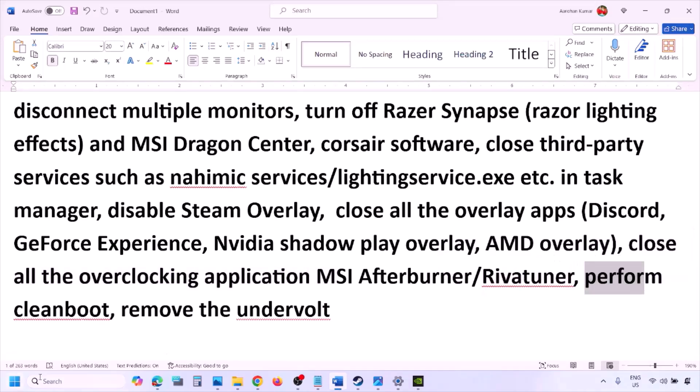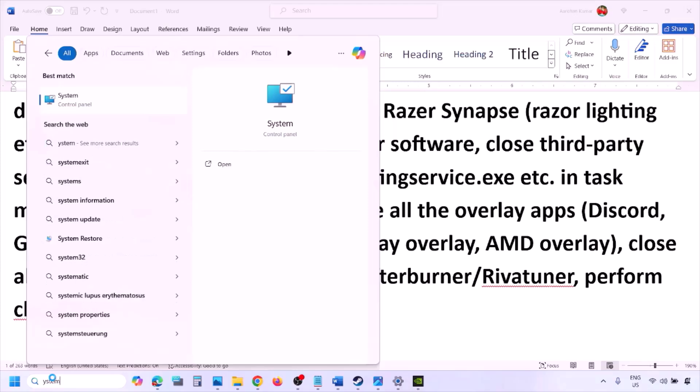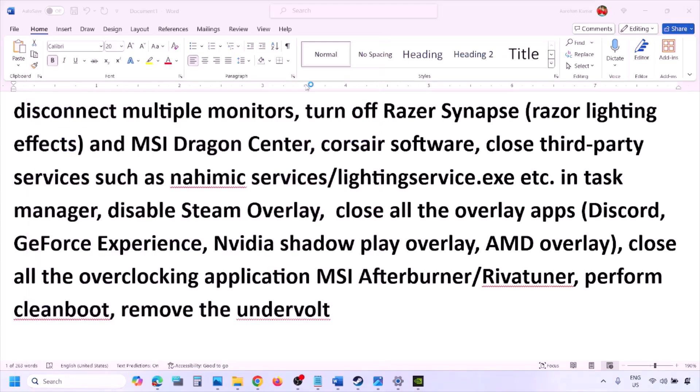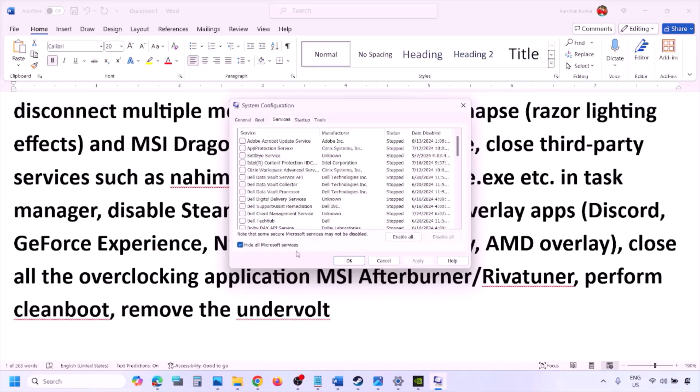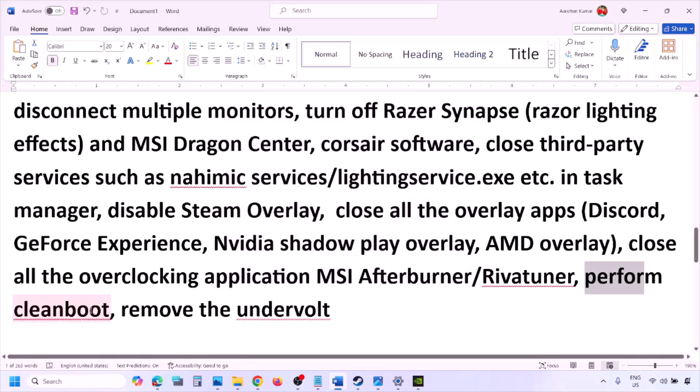Perform a clean boot. Type 'System Configuration' in the Windows search box, click on System Configuration, go to the Services tab, put a check on 'Hide all Microsoft services,' and then click Disable All. Make sure you check 'Hide all Microsoft services' first, then click Disable All, then click Apply and OK. You will see a restart option — restart your computer and then launch the game.